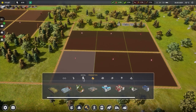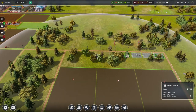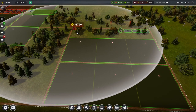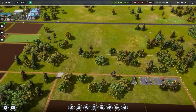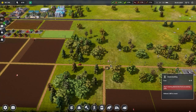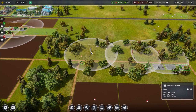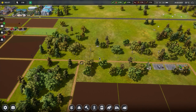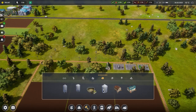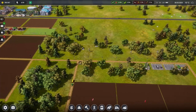We need more storage, of course - kind of thought we were gonna have that problem. We'll put it way over here so I can reach. We won't put it near the house this time, but now we have to power it. Let's get over here and do it right here.